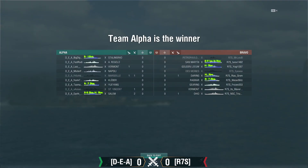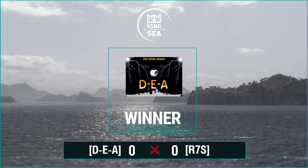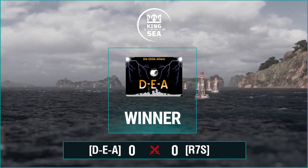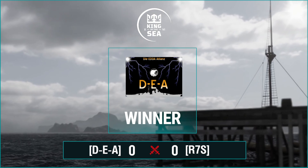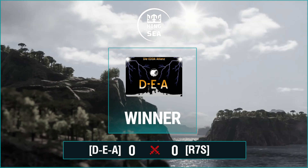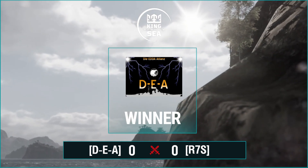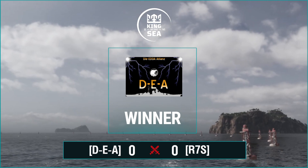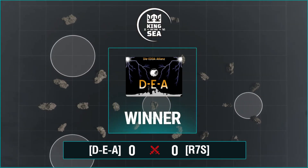That was DEA with the win. That speaks directly to what we were just saying — DEA with that aggressive push down the 9-10 line, although it failed, did push R7S on the back foot long enough to allow their team to get into the right positions to hold what they had. Then they simply waited for their timer to tick up — they had control of the middle cap, the D cap, and their home cap. That's three ticks versus one for R7S, who were simply unable to recover.